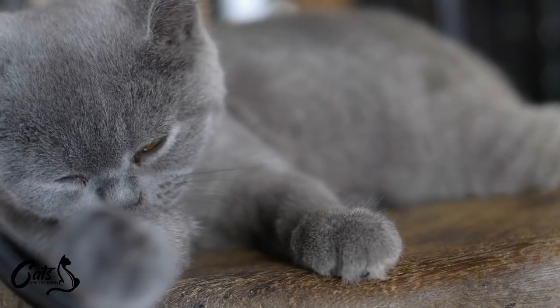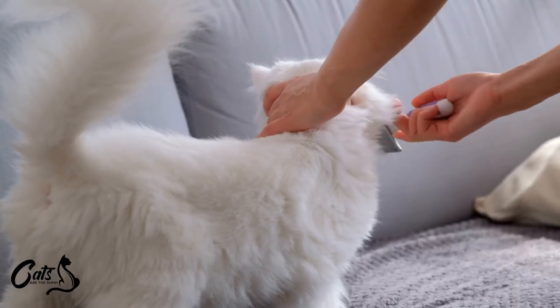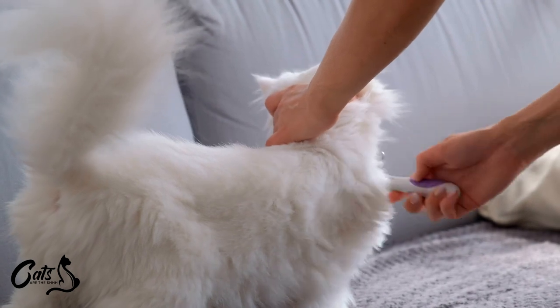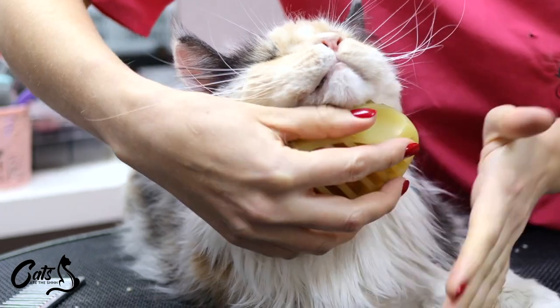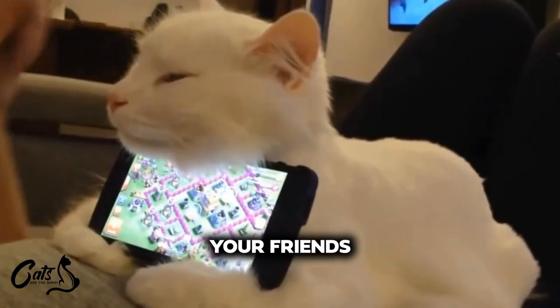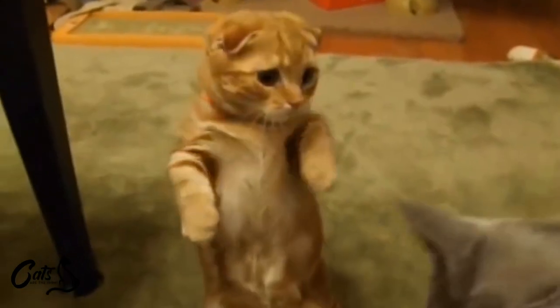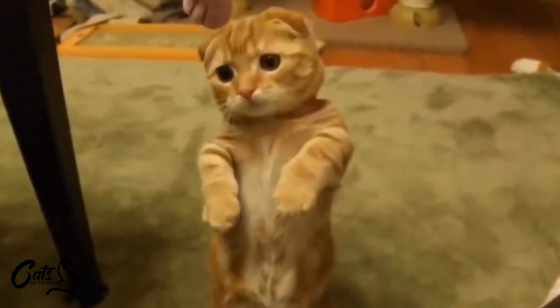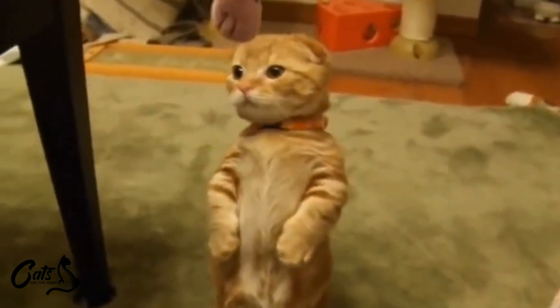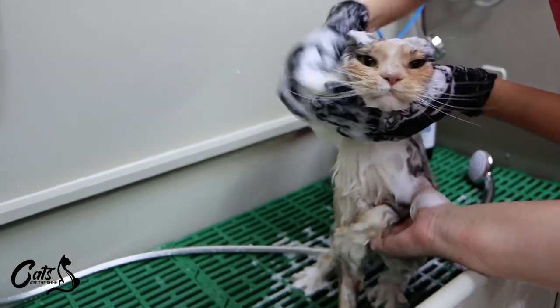Cats are meticulous groomers, and they like to look their best. Place a little grooming station with a brush where your guests can give your kitty some pampering. It's like a spa day for your fur baby — the ultimate bonding experience, allowing your friends and family to connect with your cat on a whole new level. Plus, it's a win-win situation, as you get to keep your home relatively fur-free, and your guests leave with a newfound appreciation for your fur baby's grooming regimen.